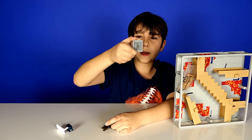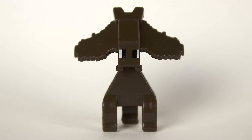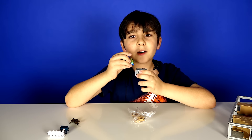It also comes with a cave spider with a cobweb connected to it. It comes with a minecart, a zombie, and a bat. And here's the tracker block. You put the zombie in the minecart like this.